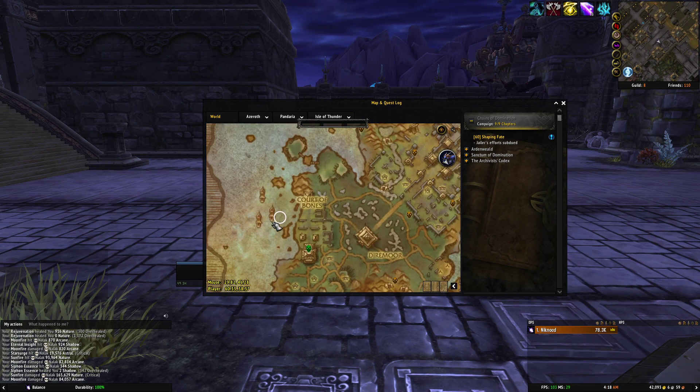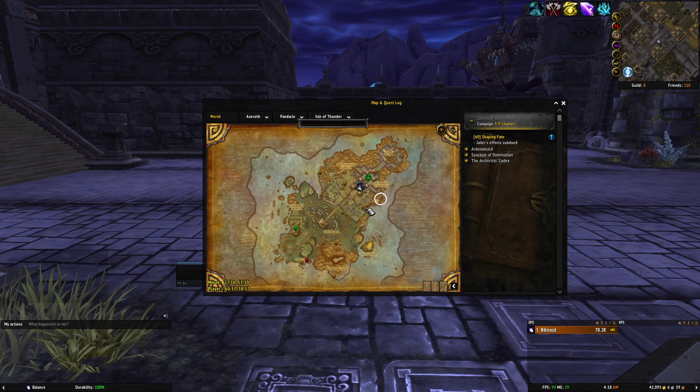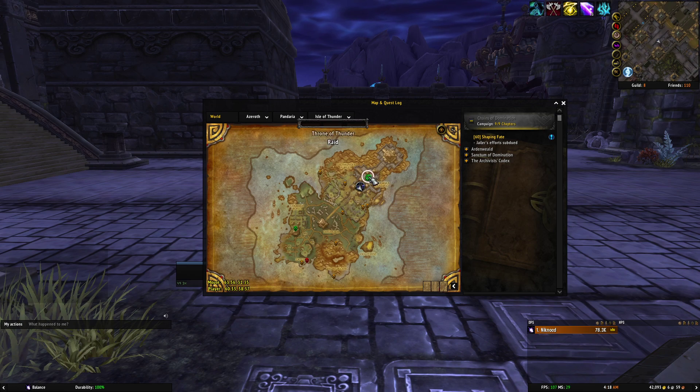It'll put you on one of these boats out here, and then they'll open a portal that goes back to the Shadowpan Garrison. Once you've unlocked the Isle of Thunder, you can get here by just going to Shadowpan Garrison and clicking on that portal. So you have to do that quest first to unlock the Isle, but once it's unlocked, that's how you get back here. This is also helpful if you ever want to do the Throne of Thunder Raid — there are some mounts in there as well.